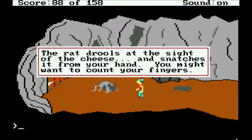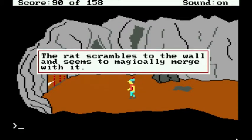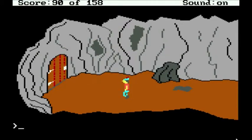The rat drools at the sight of the cheese and snatches it from your hand — you might want to count your fingers. The rat scrambles into the wall and seems to magically merge with it. Excellent. So now we can progress.